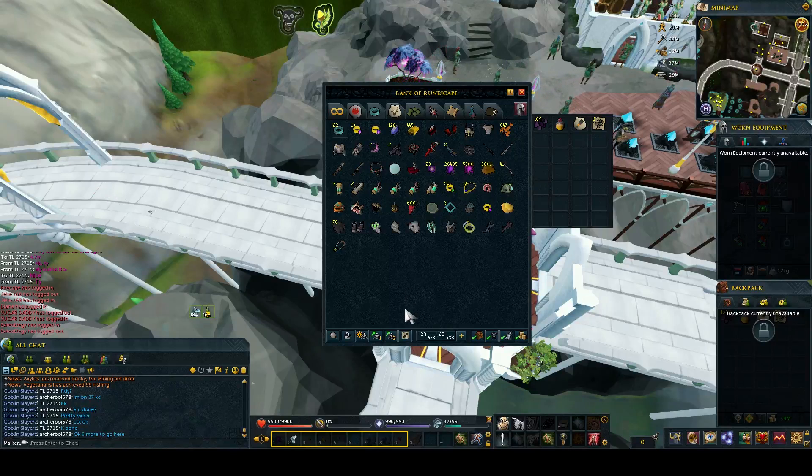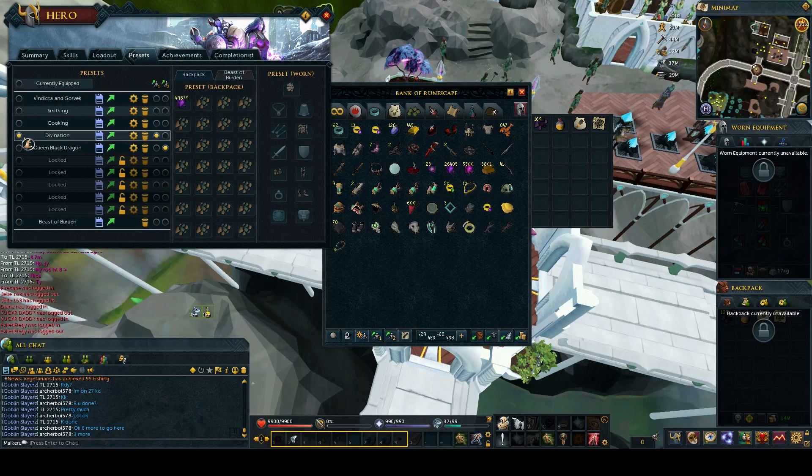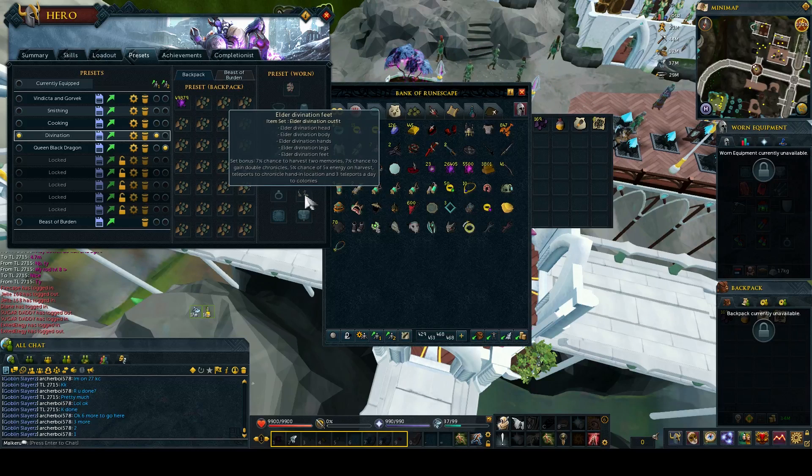Before we get started, I just want to talk about the presets. The preset I made was my divination one and as you can see, I had the incandescent energy in the inventory and all the rest is adamantite ore. I used my divination outfit for the extra bonus XP, getting a bit of extra experience by just wearing the outfit while doing this.